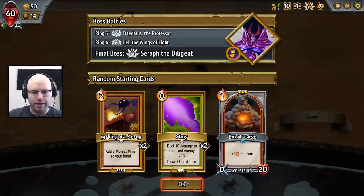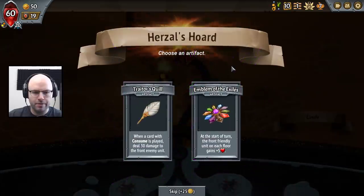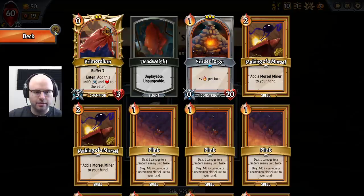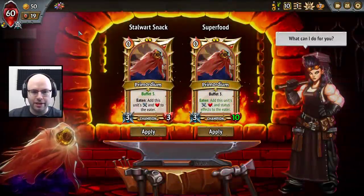So you got Buff A3. Gotta figure out how to make you work a little better. This is an interesting one. At the start of each turn, the front friendly unit on each floor gains plus five. Super good for tanks. We don't have any consumed cards yet, so let's give this a try. It's going to make a lot of our early runs extremely easy.